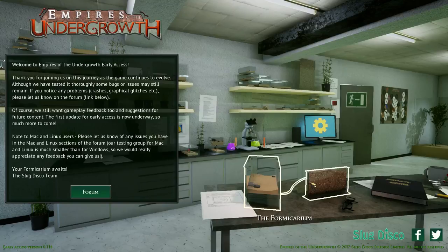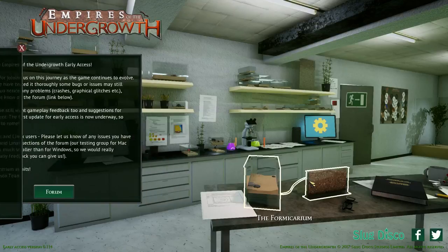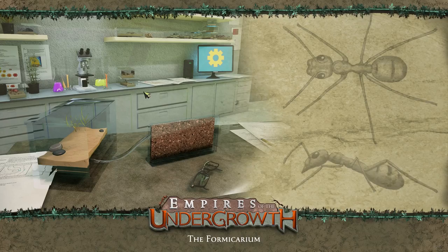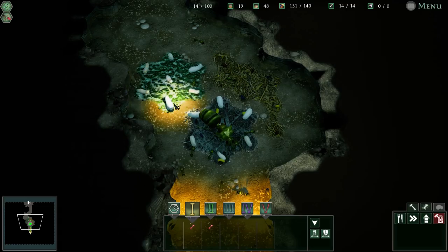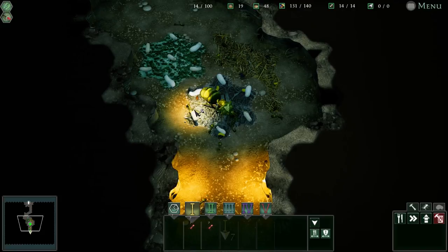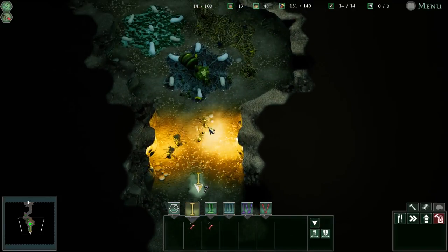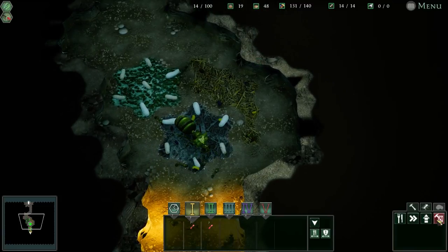Hey everyone, we're back in the wonderful world of Empires of the Undergrowth, and let's get back to our formicarium! We're back in Bugland! So we now have more tiles, more food, and a better understanding of our tools and utilities. So that's good.